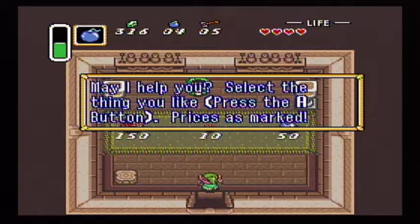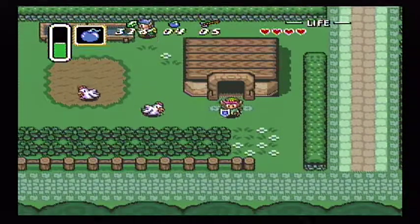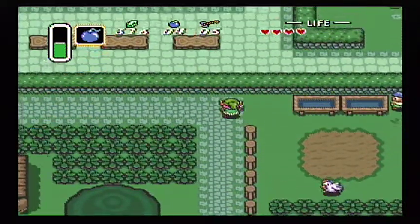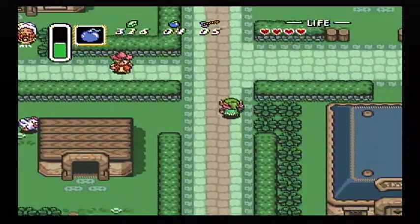And we've got a shop. 'May I help you? Select the thing you like. Press the A button. Prices as marked.' So we can buy some red potion for 150 rupees, which we can put in our bottle. Red potion will heal your health. You can buy a heart for 10 rupees, and you can buy 10 bombs for 50 rupees. I'm not going to buy anything yet, I don't think. It might be worth it to buy the red potion, but you get a lot more money in this game than you need.